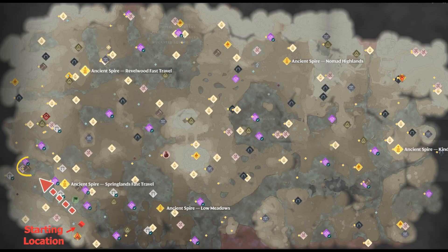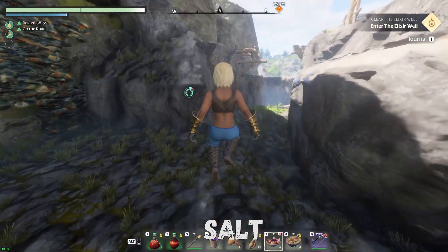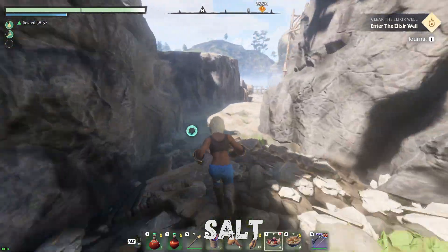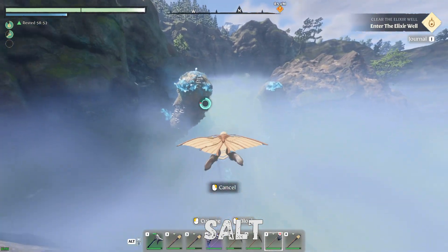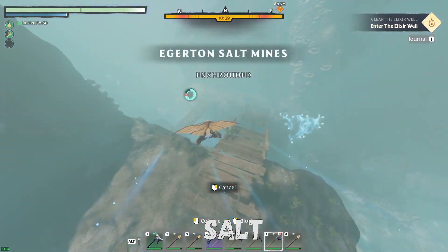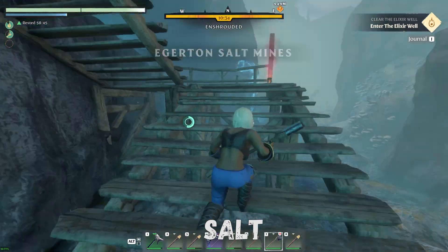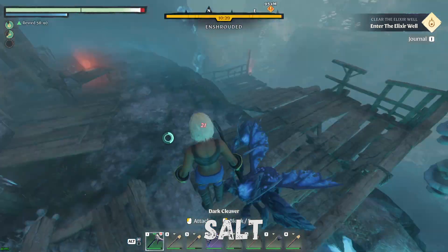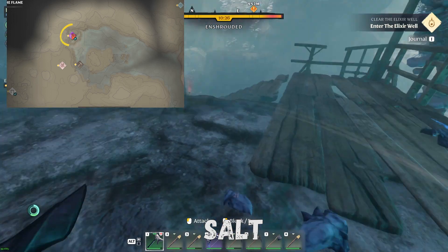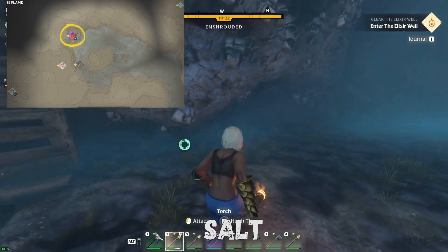The last resource in the beginning of the game is salt, and this is used throughout the entire game. It can only be farmed from one area, so this is where you farm it. Your first time farming salt you most likely don't have a glider yet — bring stamina buffs and a shroud reduction potion if you have one. When leaving, give yourself at least two minutes of shroud time. There's also a shroud root just north of the salt that you can destroy and teleport up.